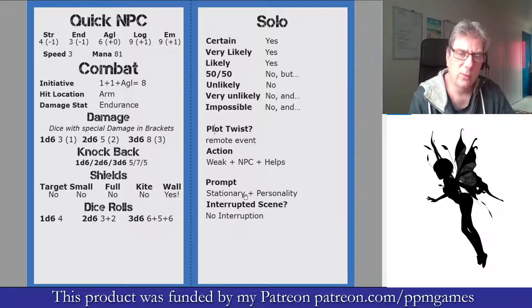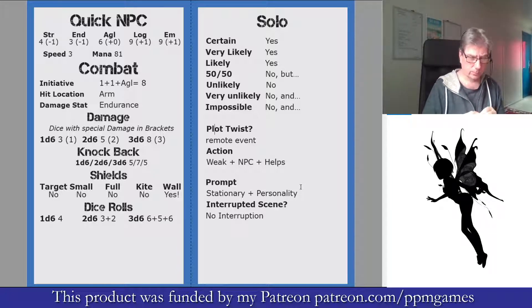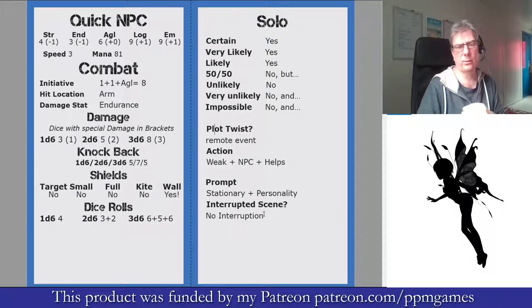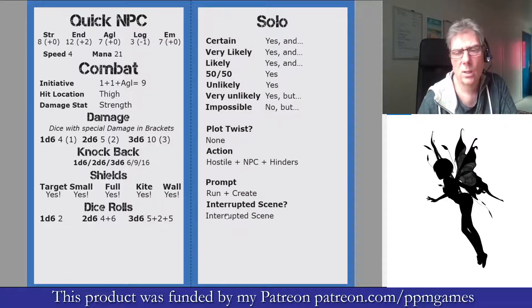Prompts are used for open questions and scene setting questions. They're inspired by the Mythic d100 tables, but these have been pre-rolled for you. As you move from scene to scene you would draw a card each time you did a scene change, and some of the scenes are interrupted — that's not that common. This one does have an interrupted scene and it's just a flag — it says yes or no. You could then use the action to suggest something that could cause the interruption.